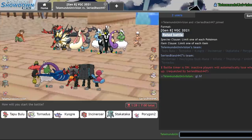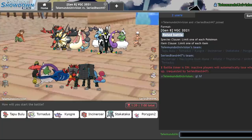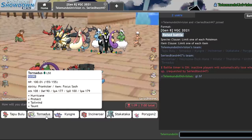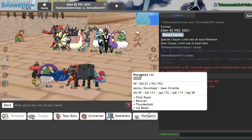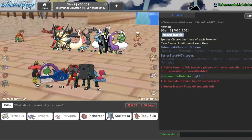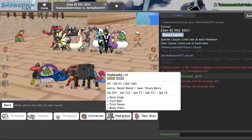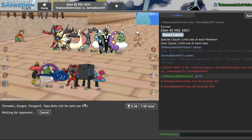This is actually a really solid team — Necrozma Duskmane plus Milotic. Just seems overall really, really nice. It looks like the last thing they want me to do is intimidate their Necrozma, and thus they brought things to heavily discourage that sort of play. Obviously Tornadus Kyogre is going to be my lead here. Porygon2 doesn't seem awful. I'm somewhat tempted to go Tapu Bulu, but it doesn't like facing down the Necrozma, nor does it like facing down these two.